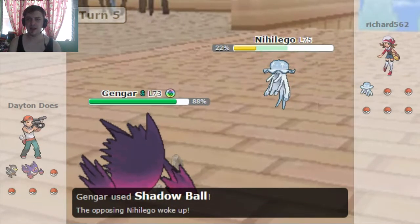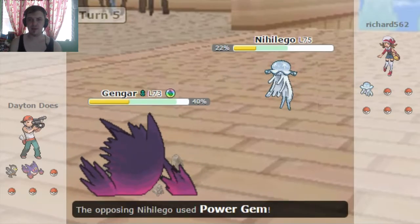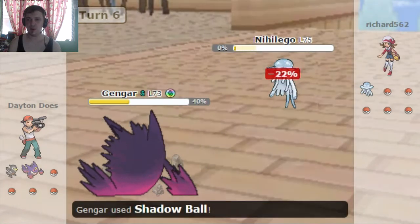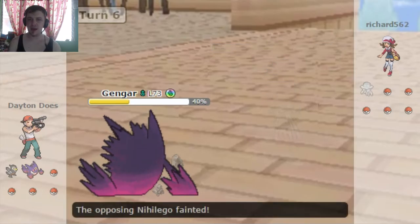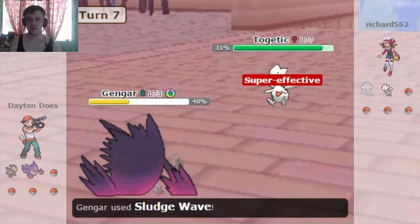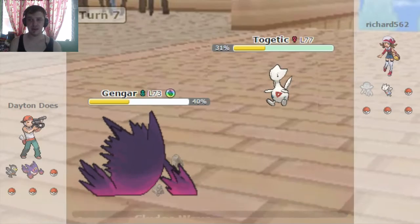Gengar's already out here, I'm not gonna waste another turn switching. He wakes up on the second Shadow Ball, is able to go for the Power Gem, which does half of my health. Really, really scary Pokémon. But luckily I'm faster and able to take it down with my Mega Evolved Gengar. Really, really awesome. Now he sends out the Togetic, which is awesome because I also have Sludge Wave, which is super effective against Fairy types.